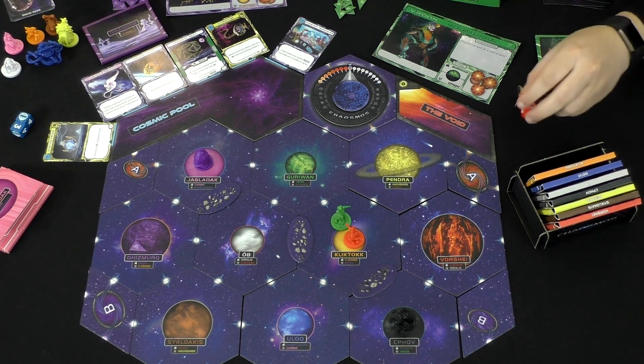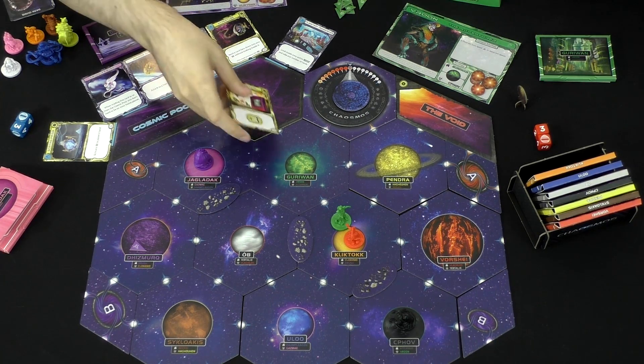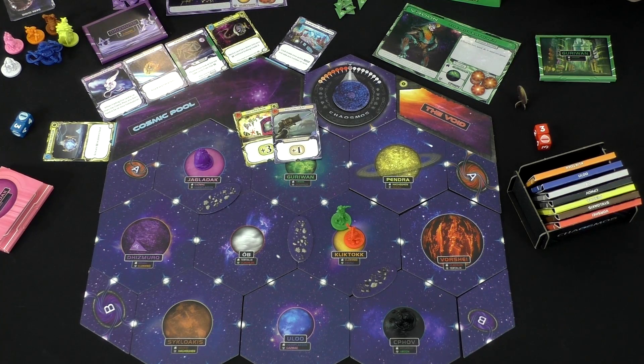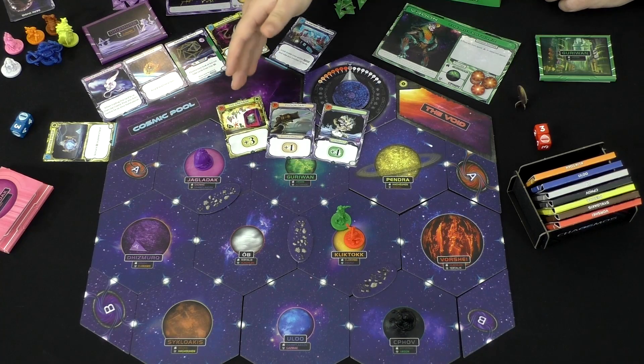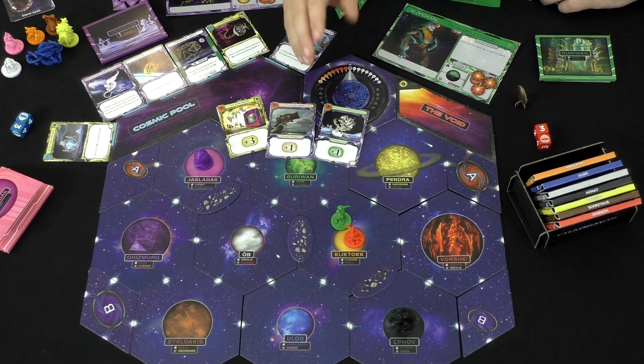If it's not a critical hit, you're going to take those numbers, and then starting with whoever has the lowest value, players are going to play attack cards from their hand. They have different symbols and they add to the value. Once they beat your value and decide to stop, then the other player has to respond. You can't just play these cards willy-nilly — there is some thought to it. For example, the ion grenade is a one-time use, so you really want to make sure you use it wisely. Some cards will actually say: if an opponent plays an M card, negate that bonus and gain a bonus yourself.